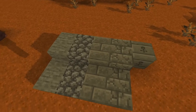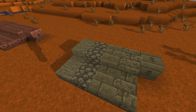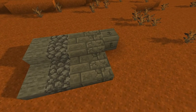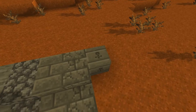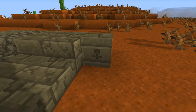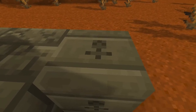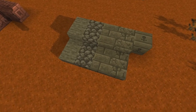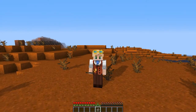Then we'll have a look at all the tombstone blocks I've added — tombstone, a cobbled block, brick, a cracked brick, and of course the chiseled block. I haven't decided what mob should be seen here; if you have any ideas, be sure to drop them down in the comments below. These four blocks also have a stair and a slab variant.